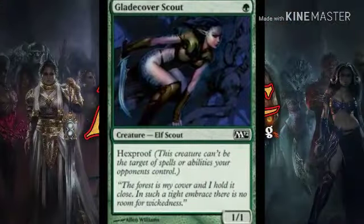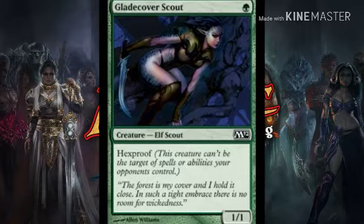What is up everybody, Jerry here from Savage MTG bringing you a quick deck tech with Green-White Hexproof. First off, we're going to start with four Gladecover Scout — this is going to be your main creature. It's a 1/1 for one green with hexproof, and this is what you're going to put everything on.